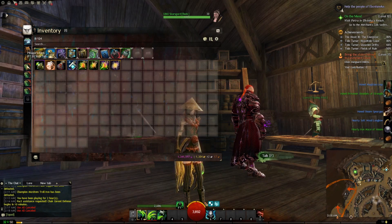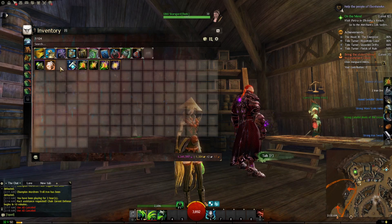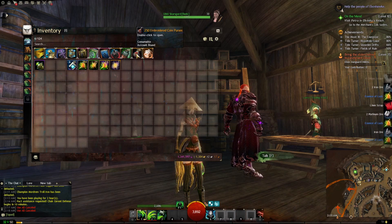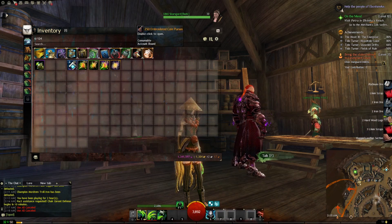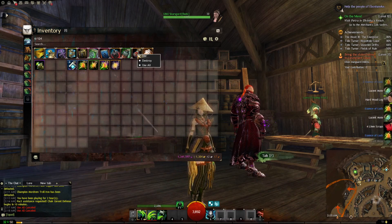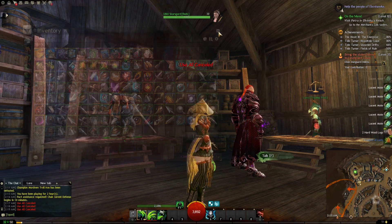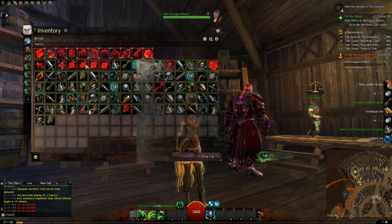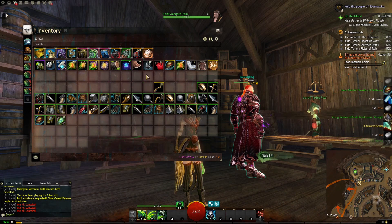Normally what I would do is wait until I have a full bunch of stacks. You don't have to, but I like to wait until I have like seven, eight, maybe even ten stacks of 250 coin purses before I start worrying about opening them - just because it's easier to save them up in the bank and then do it all at once. And you also get that wonderful feeling of that big payoff.